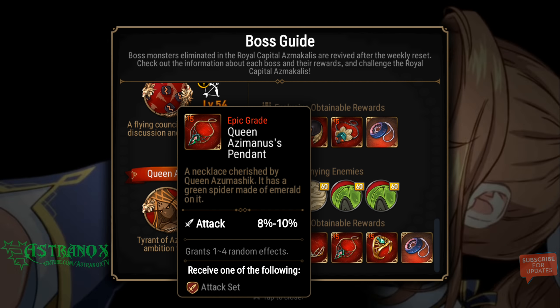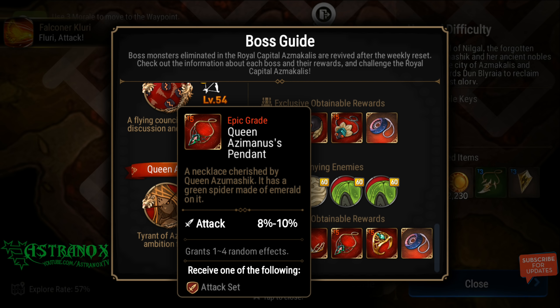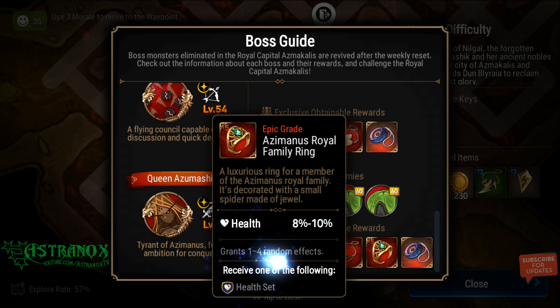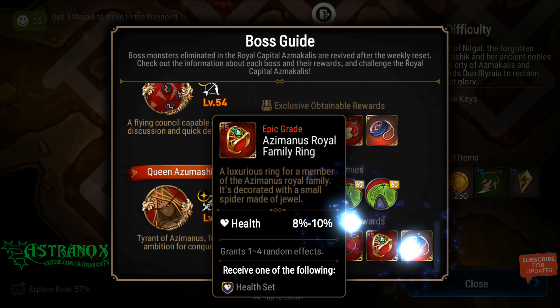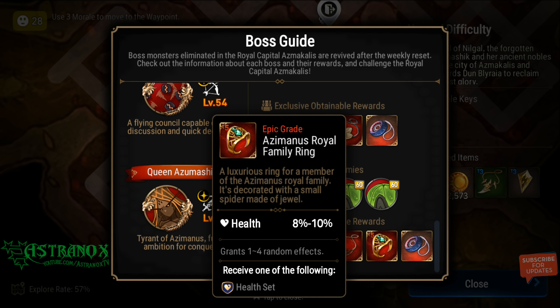This necklace is attack set with attack percentage — I prefer crit damage or even crit chance on a necklace. But if you're running with a crit buff that gives 50% crit chance increase for your whole team, it can work, though it's not easy to get a hero that provides a crit buff. For end game I would prefer crit damage for sure. The health set ring can potentially be really good if you get speed substat and it rolls a bunch of times into speed or defense percentage.